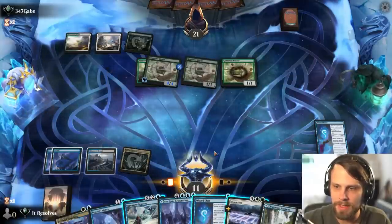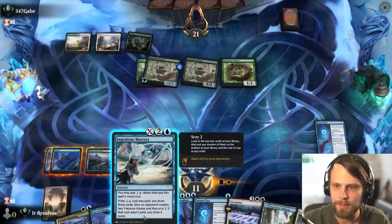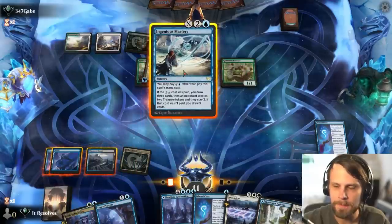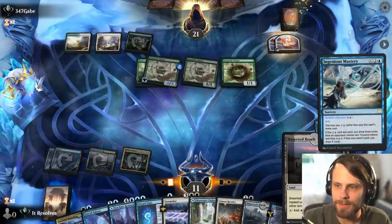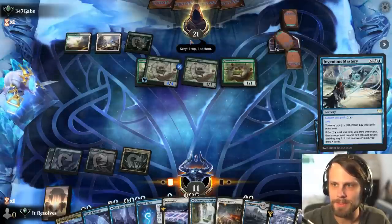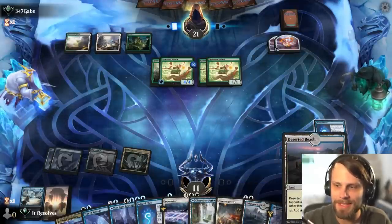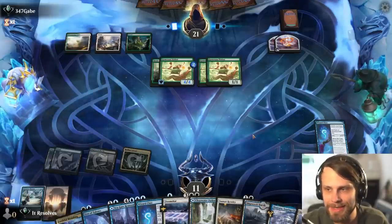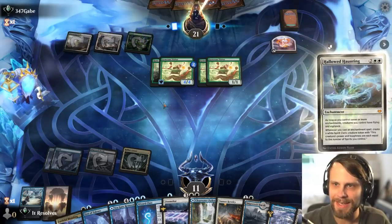Let's go ahead and throw that down. I'm thinking about whether we want to Ingenious Mastery just to draw some extra cards here. I think we probably do, because we really have to hit a white source. Thankfully we did, so that's really helpful. We do give them the advantage of the Scry as well as the Treasure Tokens, which is obviously not good for us — hopefully they can't win off of that. But we kind of had to hit that white source, and it was in the top three. I think that was the right call.